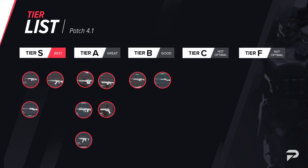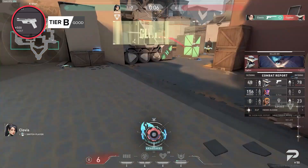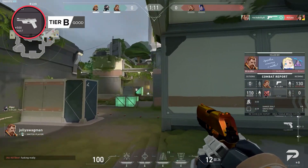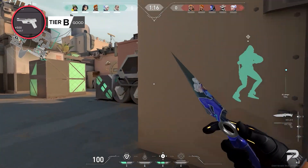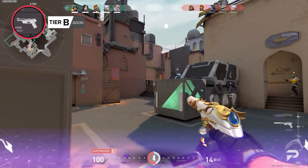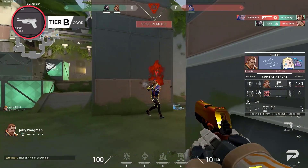The Ghost has been the go-to gun on pistol rounds since the game's release, and not much has changed in regards to its priority in the meta. It is a reliable weapon that can land one-shot headshots on unarmored targets at range, and when you learn how to not spam it, you can land enough shots to put your enemies down relatively quickly. However, the Ghost isn't bought that often outside of the initial pistol rounds. If you're going to upgrade your Classic, you may as well buy the Frenzy or the Sheriff, as some agents specifically benefit from keeping their Classic and buying armor and abilities instead.